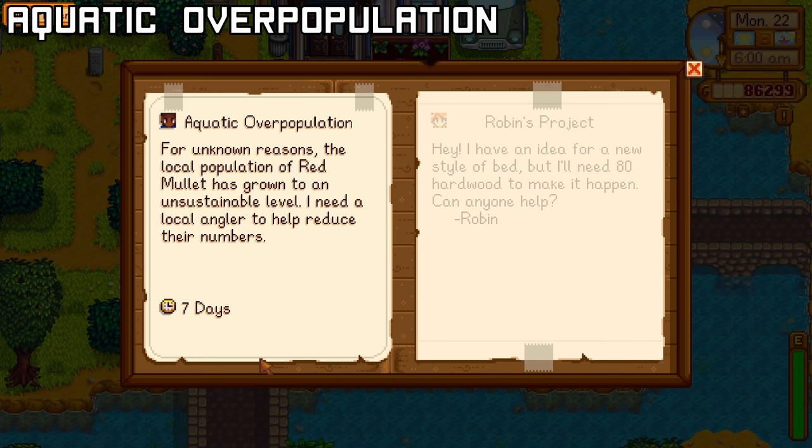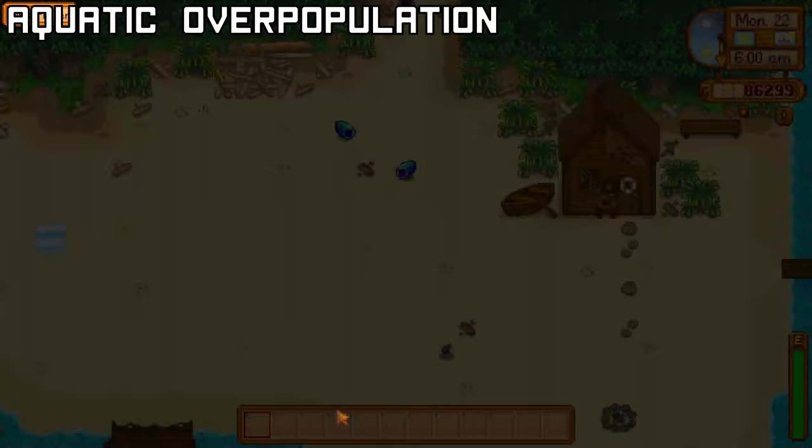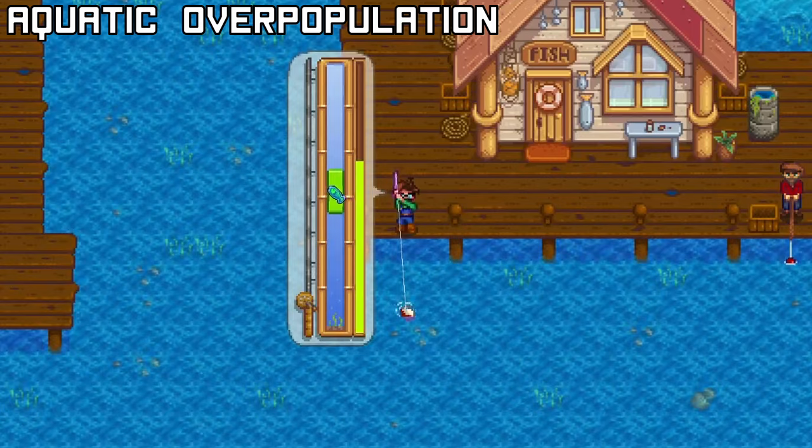Demetrius wants you to catch 10 fish of one kind, but it'll depend on what season you're in. To complete this quest within the 7-day period, you'll need to stock up on Wild Bait and a Dressed Spinner to increase the amount of fish that you can catch per day. Upon completing this request, you'll receive the Farm Computer recipe and the amount of gold that the fish are worth. The minimum amount you can make from this is 300g and the maximum amount is 3000g.